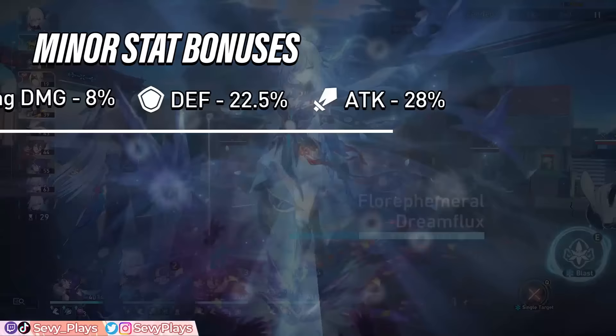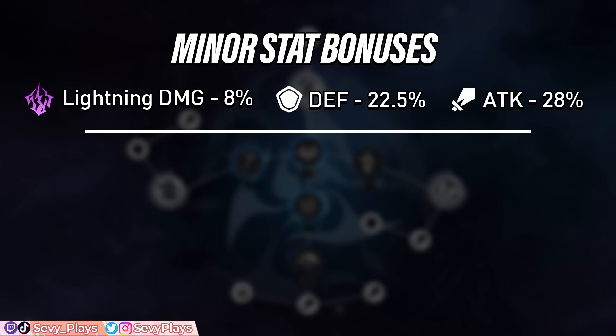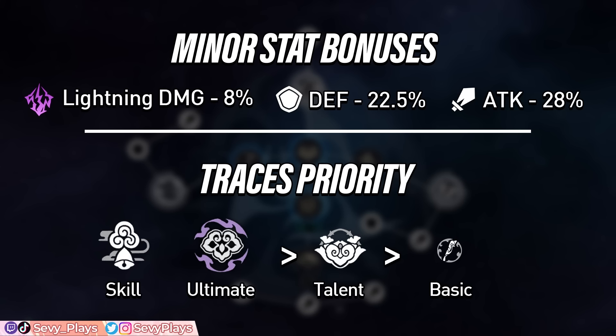Tingyun's minor stat bonuses are composed of lightning damage, defense, and attack. The defense and attack are the stats you want the most to improve her tankiness and to help reach a higher attack buff. For her trace leveling priority, prioritize both her skill and ultimate levels as these are the main sources of her buff multipliers, then level up her talent with basic attack being the lowest priority.